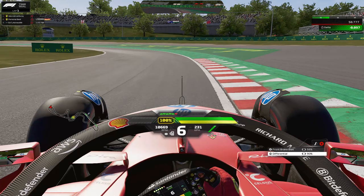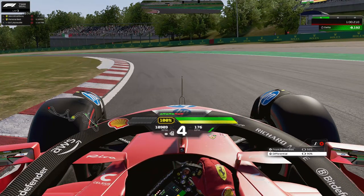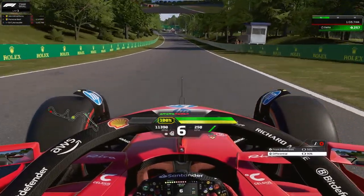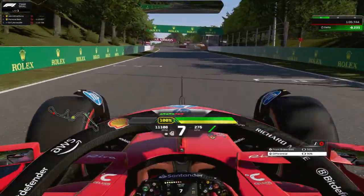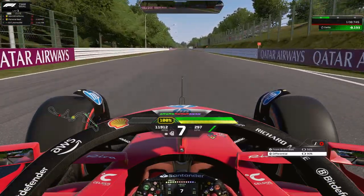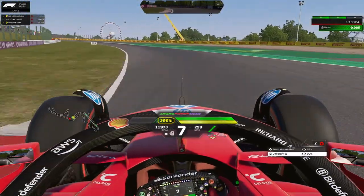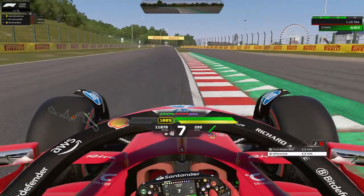As soon as the car is straightened out on the exit of spoon curve one, on the second part of spoon curve — the next left-hander — downshift to fifth or fourth gear. As soon as you are near the curbs, accelerate as soon as possible. The sooner you accelerate, the more momentum you carry on the exit. Let the car run wide and carry all the momentum down into 130R. We're going to lose easily 3 tenths here because of the very high downforce setup.